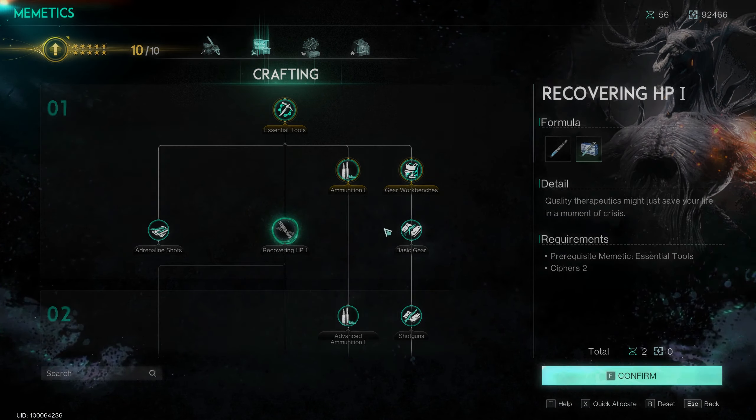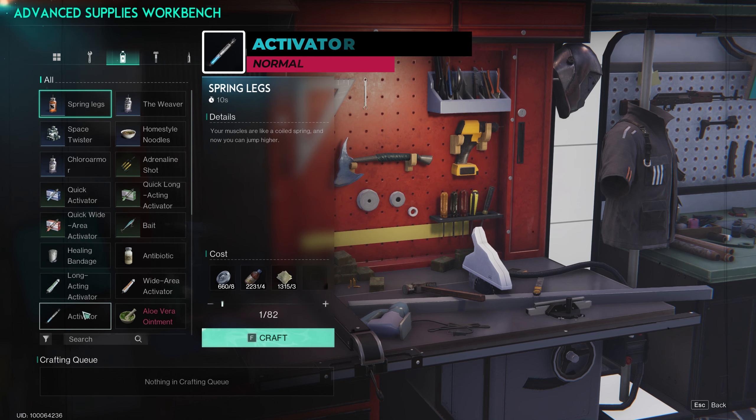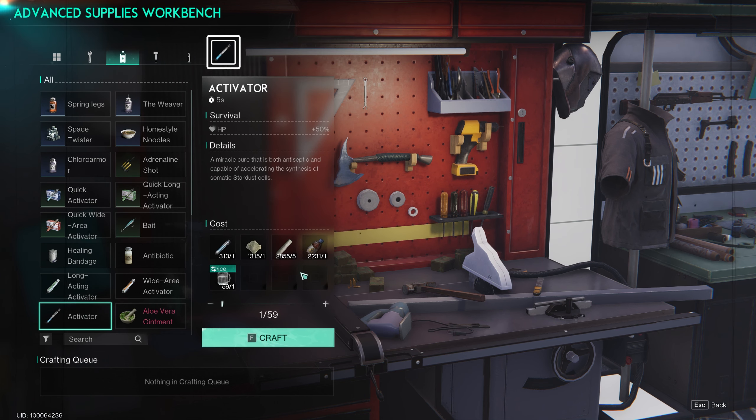Before we get into the juicy details of each Activator, let's talk about how to unlock them. To get your hands on these lifesavers, you'll need to unlock them with memetics in the skill tree. To get them all, we need to go all the way down in the tree until we get to Recovering HP 3. Got it? Great! Let's check out each Activator in detail.